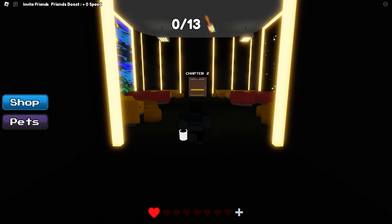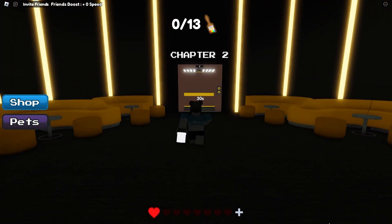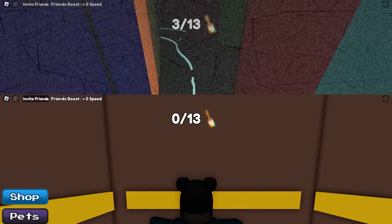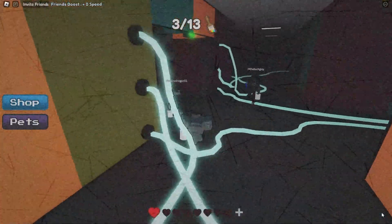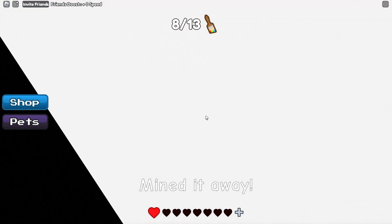Hello everyone and welcome to chapter 2 of Colour or Die. Today I'm going to be showing you how to escape this new maze and survive the new monsters. As you've already beaten chapter 1, I'm going to skip over the basics. On this map there are four cables that connect to a door in the middle of the maze. It's important that we fix the cables as there are two coloured doors in there as well as a tall access point that we'll need later.